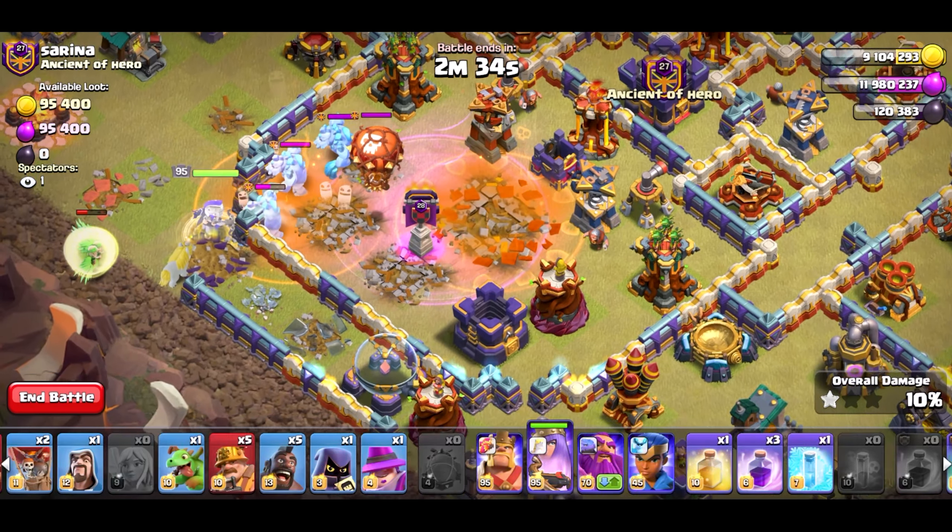I'll use the king ability once the queen locks onto the multi-archer. King ability now, so the queen is going to do her thing. Let's wall break there. No queen! That's okay, I'll push her back in. Hybrid now. Let's go like this - RC, kicker, baby drag. Let's heal through the initial damage. I do have to rage up the queen along with a couple wall breakers. Headhunter for the enemy king.